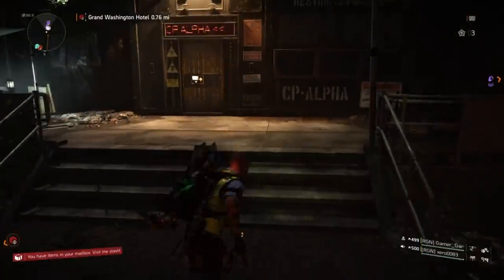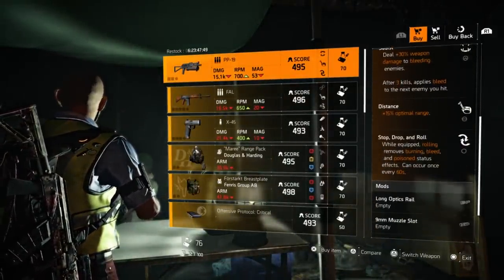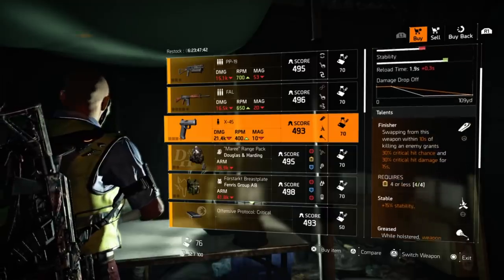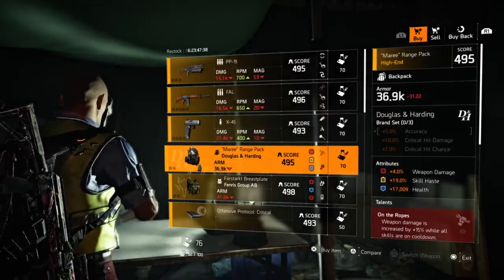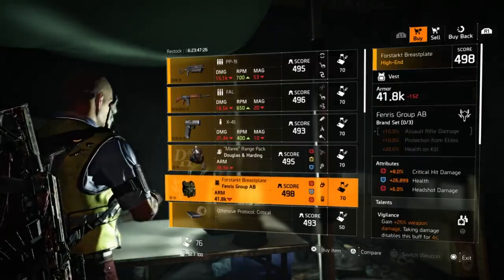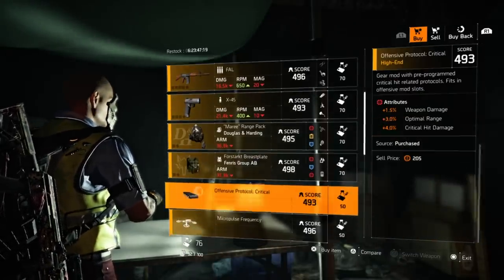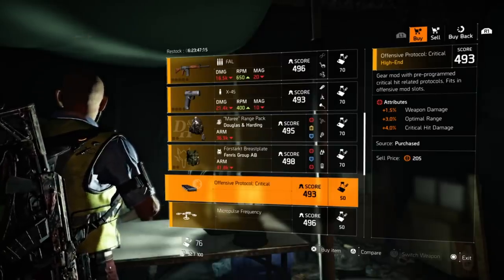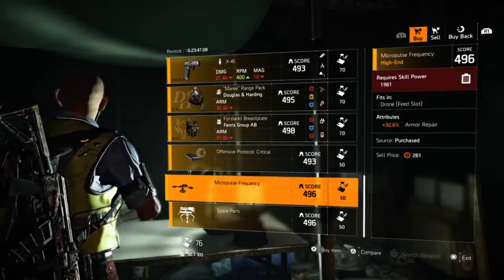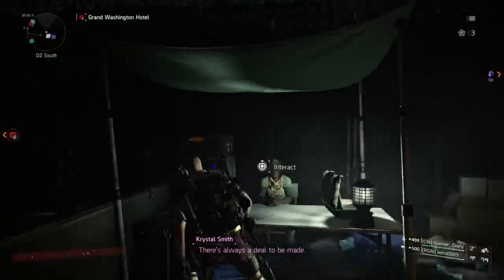At DZ South: a PP-19 with Sadist, Distance, Stop Drop and Roll. An FAL with Perpetuation, Distance, Rooted. An X45 with Finisher, Stable, and Greased. A D&H backpack with weapon damage, skill haste, 17,009 health, On the Ropes, Hard Hitting, and an offensive mod slot. A chest piece with 26,899 health, headshot damage, Vigilance, skill duration, and a defensive mod slot. An offensive mod with 1.5% weapon damage — and then 3% and 4% weak mods that shouldn't still be in the game. A drone 32.6% armor repair mod and a turret mod at 84.9% skill haste.